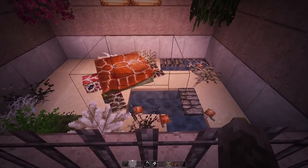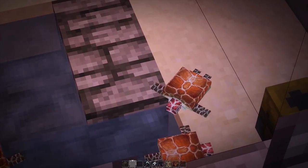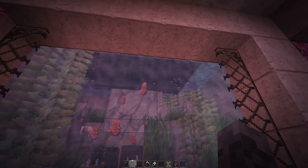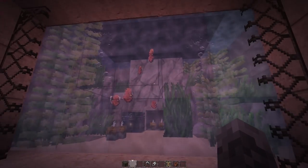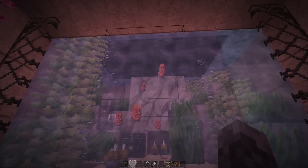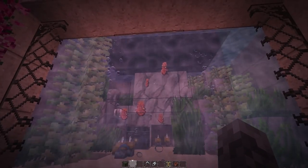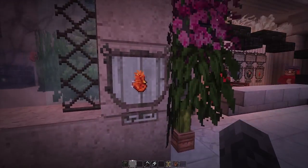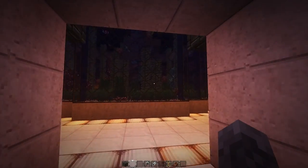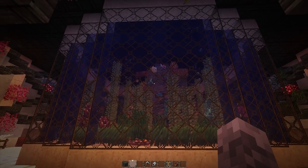Next we have the sea turtles — a really neat texture, with the little cute baby ones and the big mama turtle. Of course we also have the Hearts of the Sea. These are not actual animals; they are done with invisible armor stands displaying items only. You put them into a conduit and you have yourself a nice conduit setup.